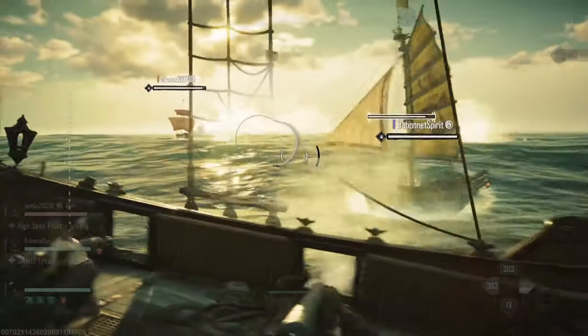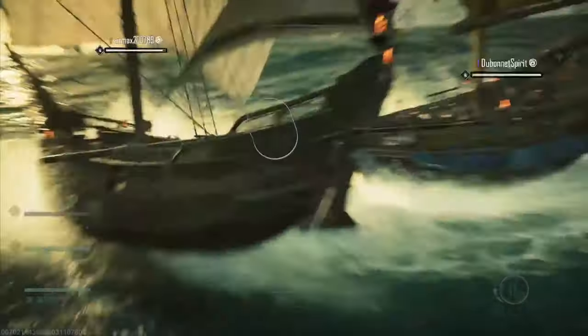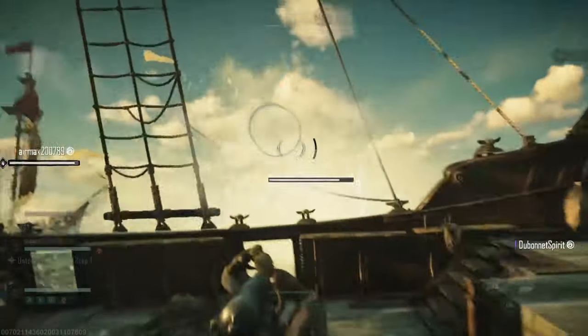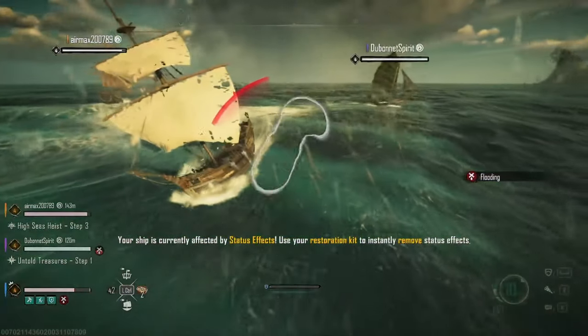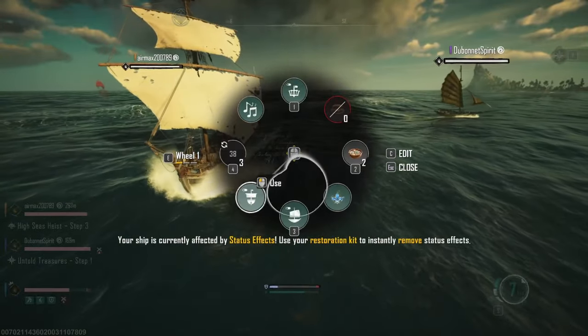In the example you're seeing in this video, I equipped the tank type ship to take most of the damage so that the other pirates in my group could use higher damaging ships to kill the monster. You could also have a healer in your team to further assist by giving passive heals and firing repair cannons, which synergizes very nicely and makes the event much more manageable.